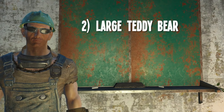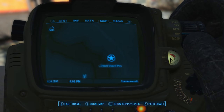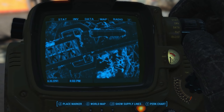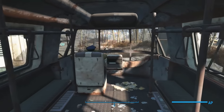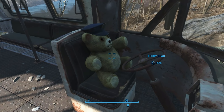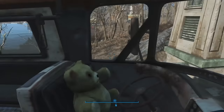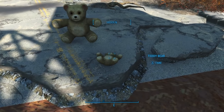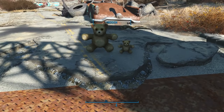Number two, the large teddy bear. The second unique teddy bear is an oversized version that can be found between Ygritte Tour's marina and a nearby broadcasting station. It was posed to look like the driver of the bus. Like the pictures and picture frames from part one, this will revert to normal size if you put it in your inventory. So if you want to keep it large size, you'll have to manually carry it to the settlement of your choice. I'll show you a side-by-side comparison with the normal teddy bear — a noticeable difference and perhaps worth the walk.